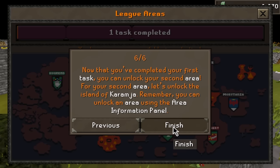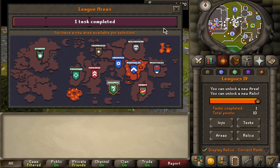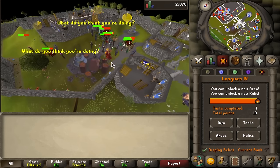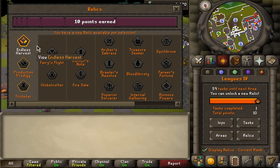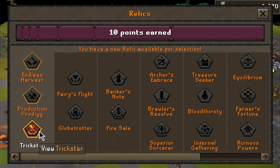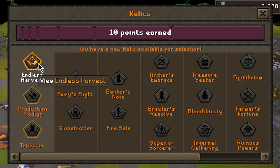I have two different ideas: if I go mage I'll go Desert, Asgarnia, and Kandarin; if I go range I'll go Desert, Asgarnia, and Fremennik. I'm still unsure though. We've unlocked Karamja right now and now we have to pick our first relic. Because I need something AFK to do, I'm going to pick Endless Harvest. Trickster is a very good option if you pick somewhere like Kandarin for thieving.